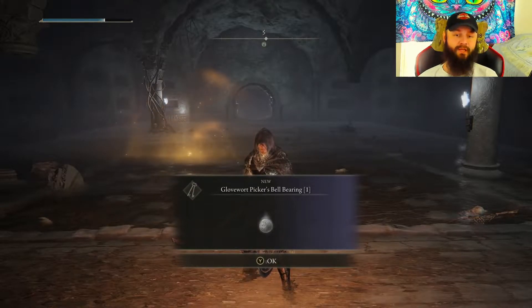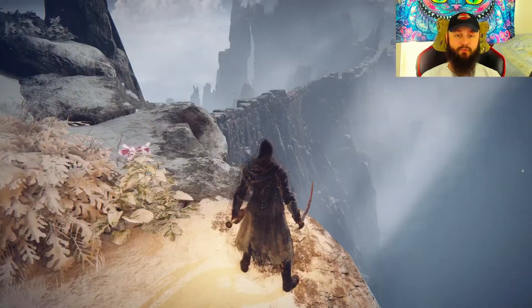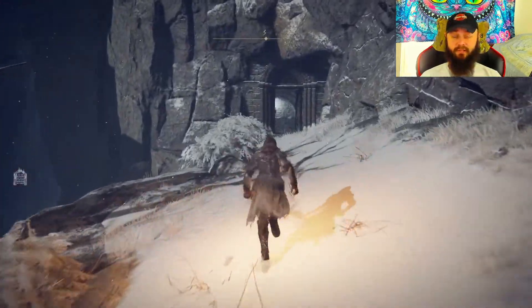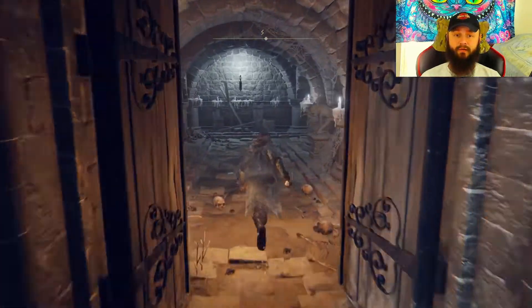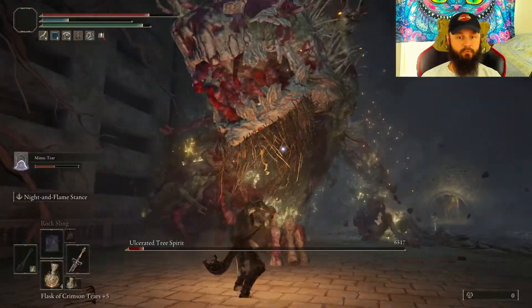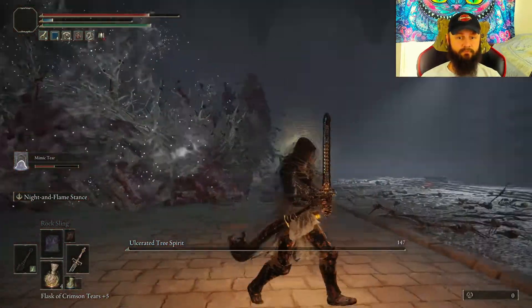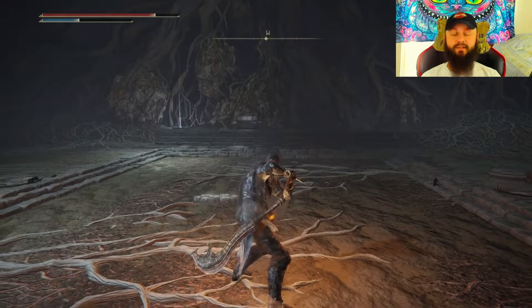There we go, we got what we need. Our second bell bearing will be located right here in this catacombs, right beside this long stone bridge that you definitely won't miss. Go in the catacombs, find the boss, kill it, and you'll get your bell bearing. If you get lost, little hint — look under the elevators. Also, this boss doesn't like fire.